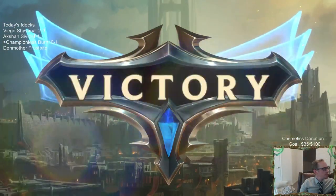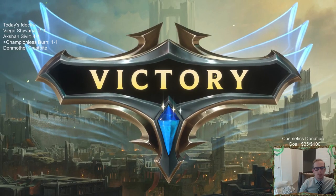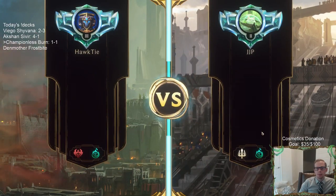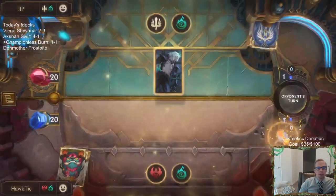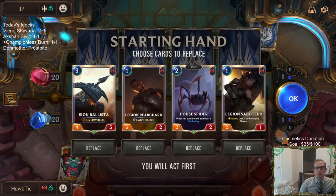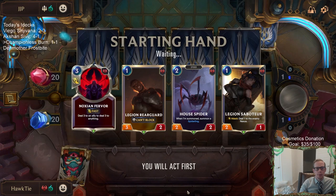Alright, so 1-1. Like I said, I didn't play the first game correctly. Viego. So yeah, you have to not care about your resources as much and just try to get damage in as much as you can, as fast as you can. It's a pretty good hand to keep. I could also see muliganing the Ballista because it costs 3 mana and I'm looking for a cheaper card, but it's not a bad thing to keep. I'd rather have that Ballista in hand than this Fervor.